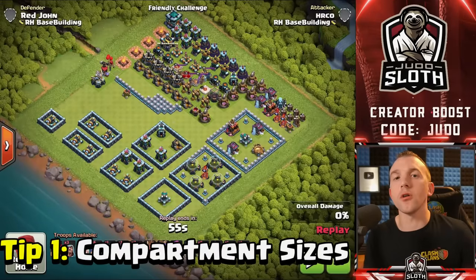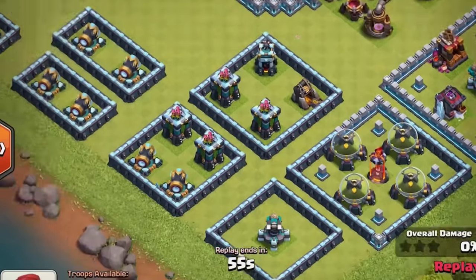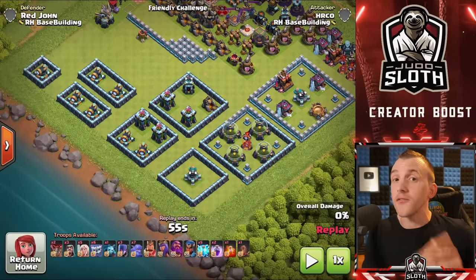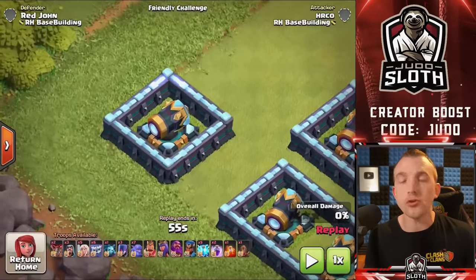The first tip is all to do with compartment sizes. There are different sizes you can use for different purposes — small and compact compartments, widespread compartments. They have different purposes and in this beginner video, we will be introducing you to the most common so that you can get out and start building some bases, progressing in the intermediate and advanced videos.